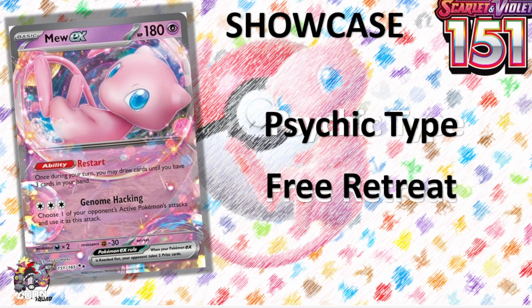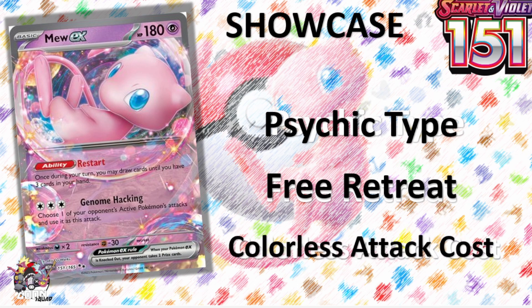It has free retreat. There are a lot of decks right now playing ugly ways to get free retreat — bad Pokémon, stadiums, extra switching cards. By naturally including a strong Pokémon with free retreat, you open up your turn. If you start with it, you can more naturally select the Pokémon you want to start the game with throughout your turns. Last but not least, it has a colorless attack cost, so regardless of what color deck you're playing, you can throw this into just about any of them.